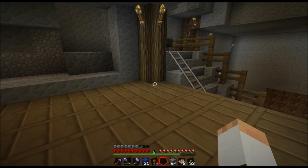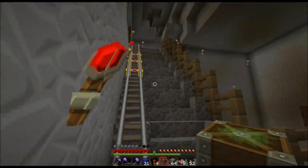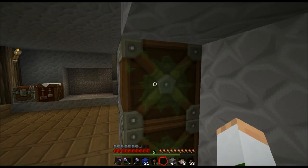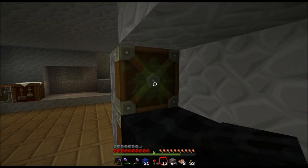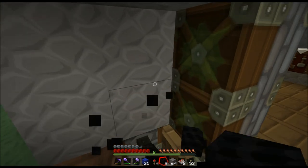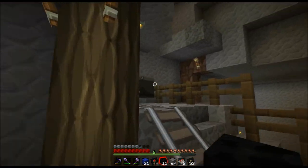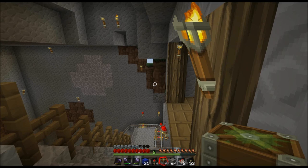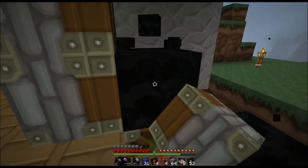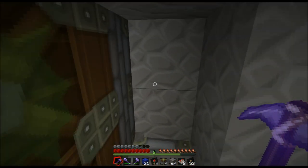And I'm one piston short. Be right back. So now we have our piston — our sticky piston, that is. And we're going to put it in place. Now let's put blocks for our door. And I need more pistons. Gosh darn it. Need more — be right back. Now we need to put two more pistons on each of these walls, like that.